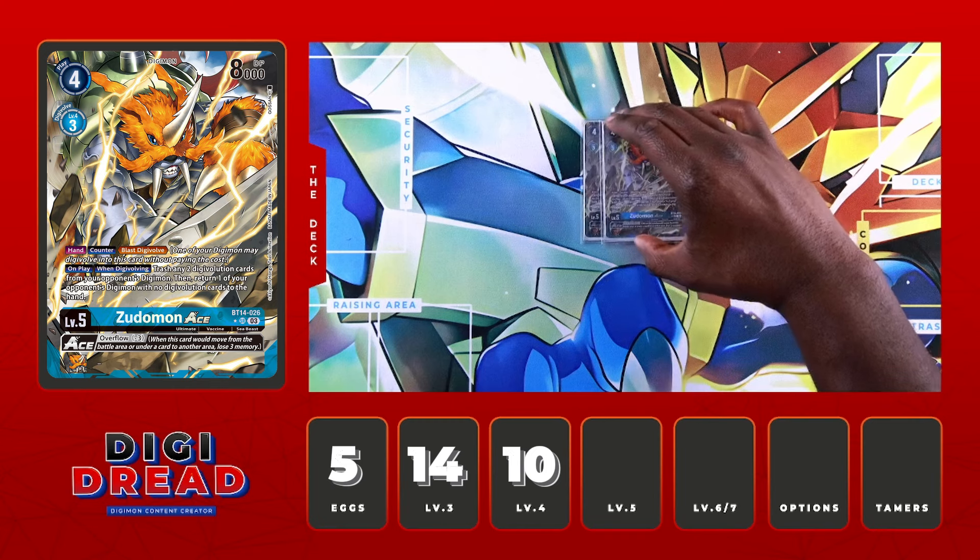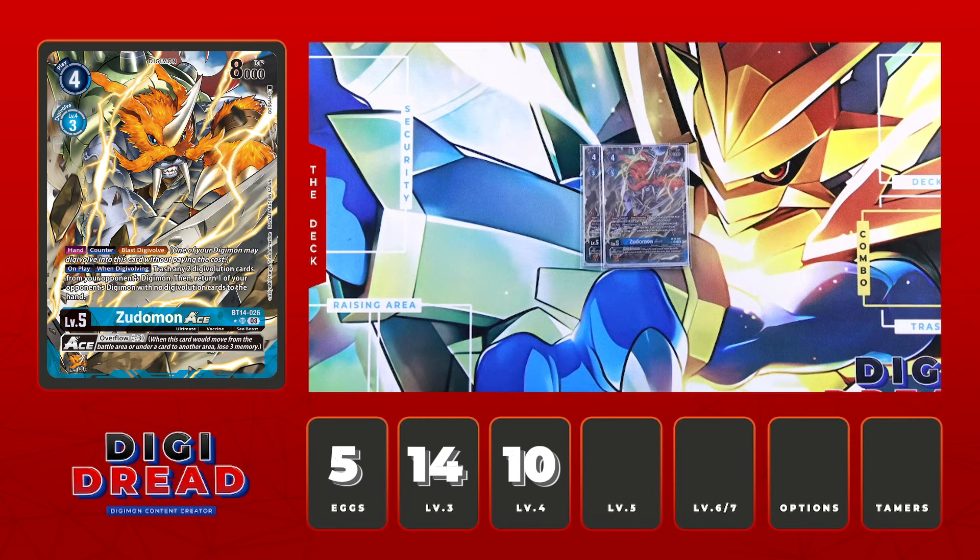Going on to the ultimates — a cheeky 2, which are the two Zudomon Aces. These work great with our Jamming V applying aggression. If we don't go into BT8 Magnamon, we can go into the Starter Deck Magnamon, bait out the opponent with a swing, trigger the ace, and target two of their sources. If they have no sources, we bounce that Digimon to hand — a very powerful hand trap. Solid 2 ultimates.